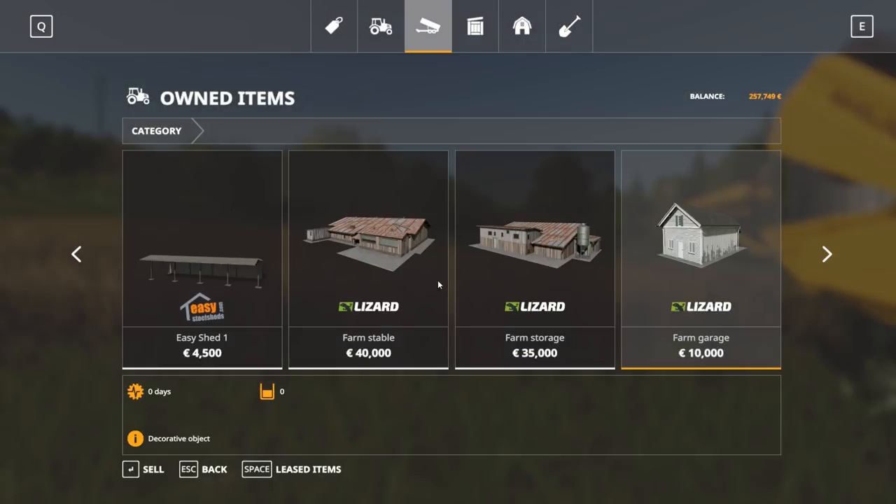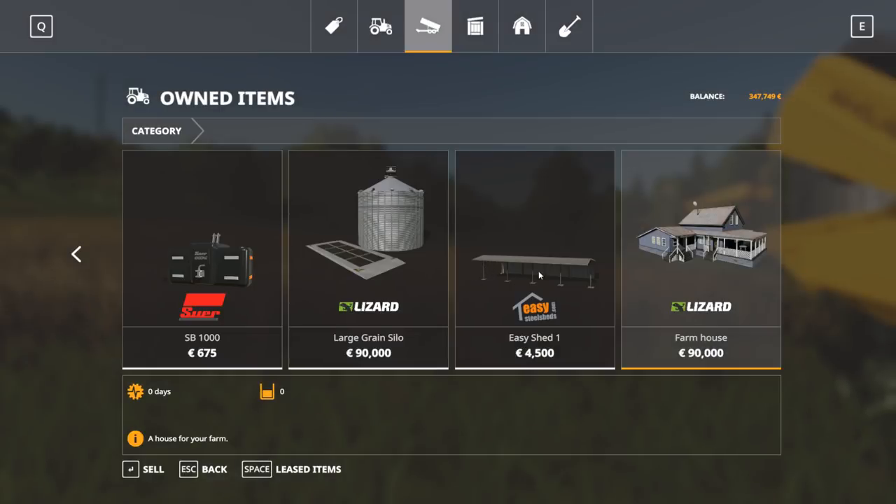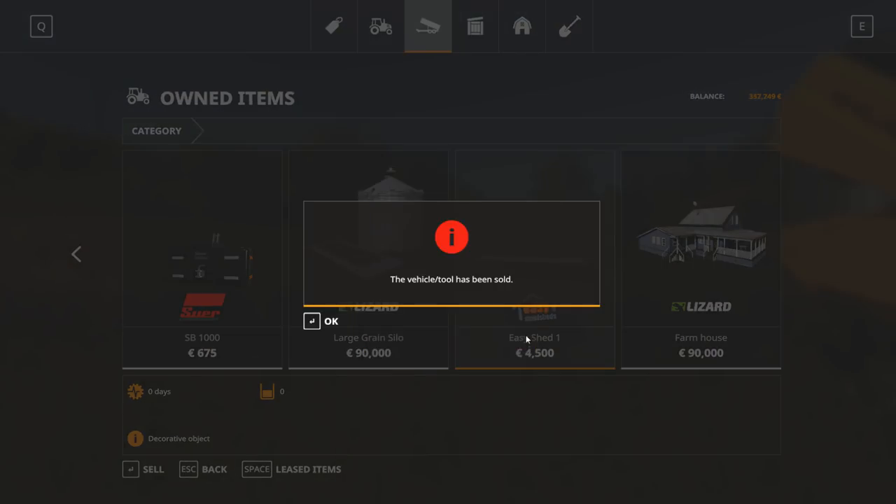Get out of here farm shed, we don't need that. Farm garage — we don't need that. Farm shack — we don't need that. Farm house — we might need a farm house. Yeah, we might need to, I don't know, I'll sleep in there at some point. Easy shed, get out of here. There we go — we made a little bit of money.